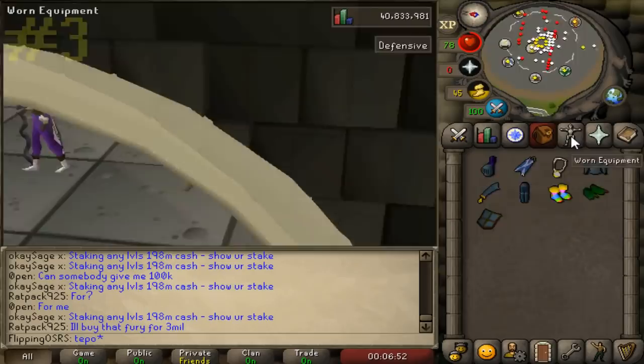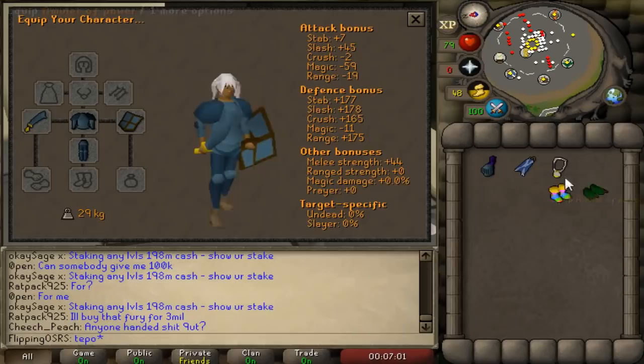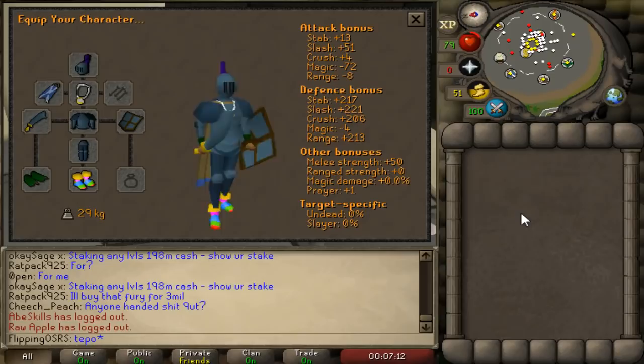Coming in at number three is acquiring a max set of free-to-play melee gear. The best-in-slot gear for melee in free-to-play consists of full rune armor, a rune weapon, an amulet of power, the Stronghold of Security melee boots, as well as a team cape. To equip a rune scimitar, which is the best melee weapon in free-to-play, you will need 40 attack. To equip all of the rune armor you will need 40 defense — those are the only skill requirements.